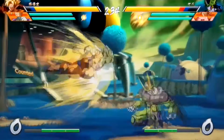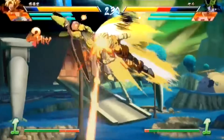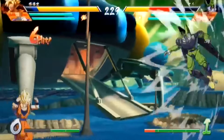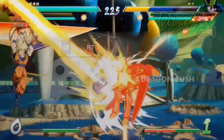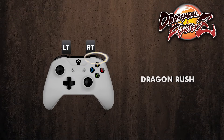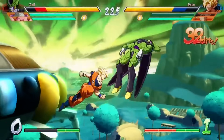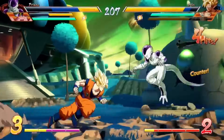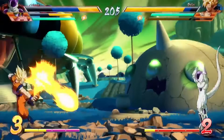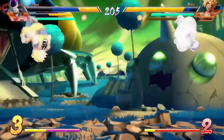But like every fighting game, there needs to be a grab ability — something to counter an opponent that's always blocking your attacks. Dragon Ball FighterZ has a different version of the grab called the Dragon Rush. You press the right bumper and your character will hit their opponent a bunch, launching them into the air. After that, you have full control of your character again, meaning you can juggle your opponent in the air. The way to block this ability is to perform a Dragon Rush at the same time — if both characters do it, they will clash and reset to their neutral state.